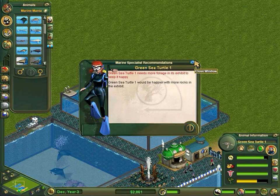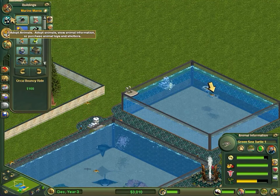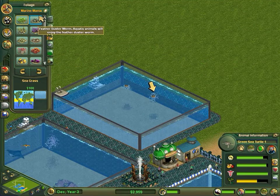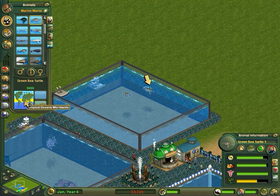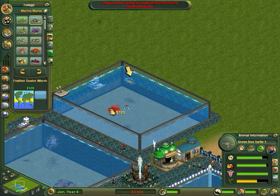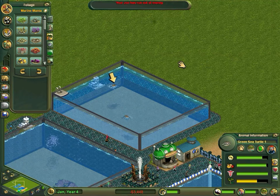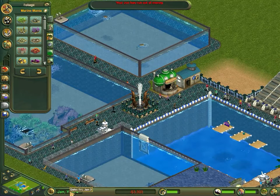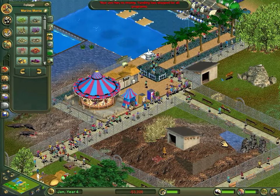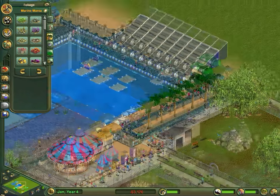Let's get some foliage and rocks for the turtles. As I said in the last episode, marine animals are usually easier to look after because they don't really require that much in their exhibits - just plants and stuff. I've run out of money, this is going to be a bit hard. It's January now, so that's probably why. I'm struggling with this - I'm probably going to move on to another game at some point because it's getting a bit difficult.